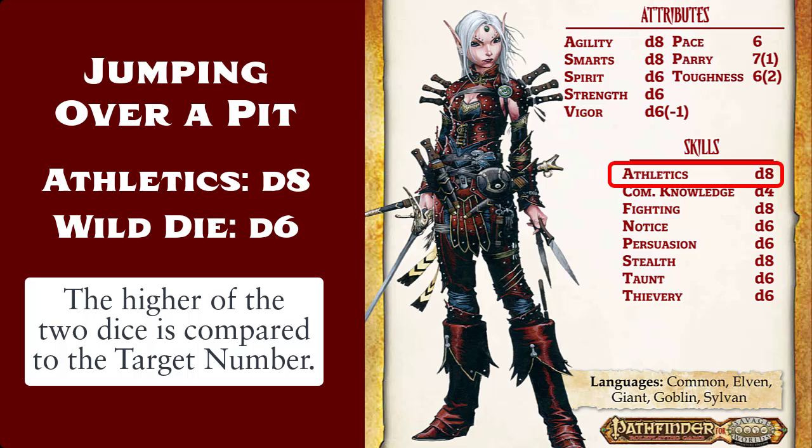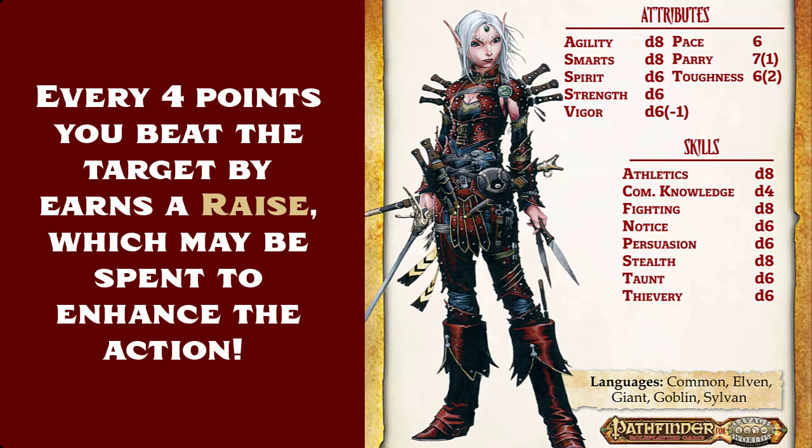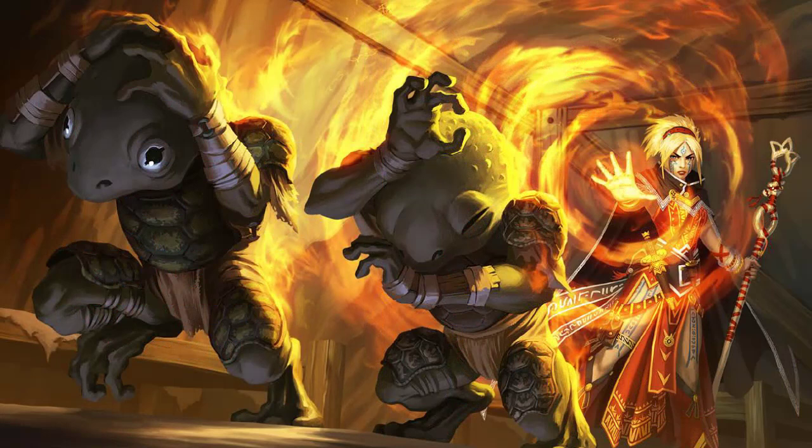If that die is 4 or higher, then she successfully jumps over the pit. Attacking an enemy works the same way as a skill check, except the target number changes from 4 to the enemy's parry rating, which is 7 in the case of someone attacking Marizial, or 8 if she's wielding her rapier. And for every 4 points that you beat the target by, you earn a raise, and that raise can be spent to enhance the action in some other way. Also, since this is a fantasy RPG, I should probably tell you a little something about spell casting. In Savage Pathfinder, spells are fueled not by slots, but by power points.